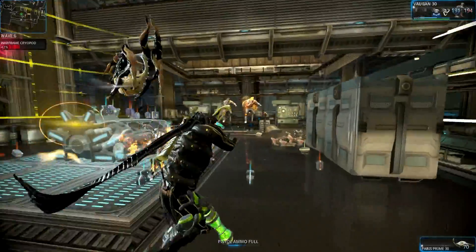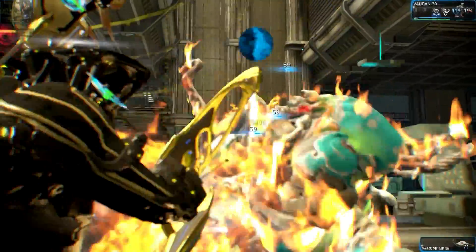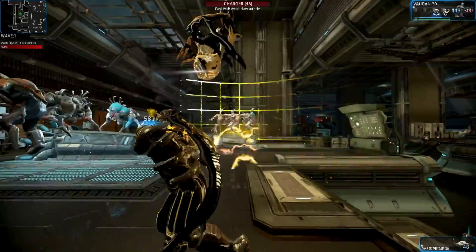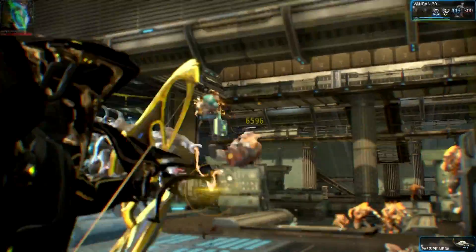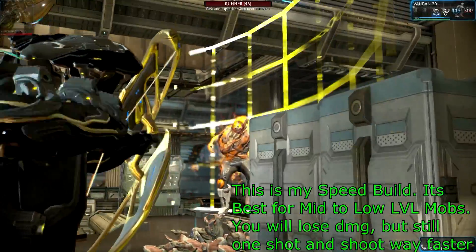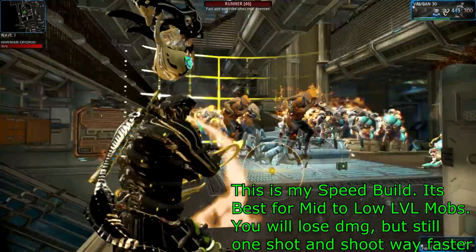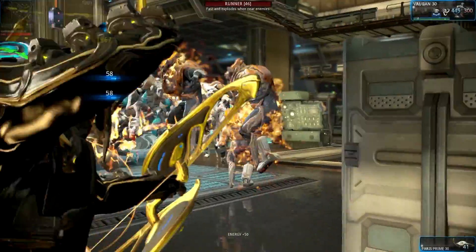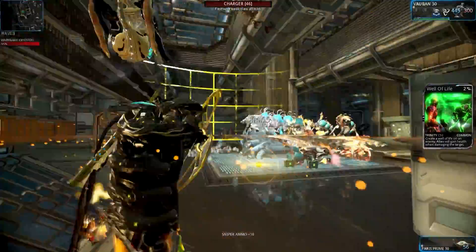Now moving on to my Shred build — it's a lot like my old 3 forma build except I don't use Hammershot anymore. I use an elemental mod because you do a few thousand more damage. Instead of using a Full Speed Trigger, even though it does give more fire rate, the extra 30% fire rate gives you a faster charge time — I use Full Shred instead. Puncture now works on all weapons, and unless you're doing Corpus or Grineer that are too spread out, you want Shred. It works great on Infested, Mobile Defense, Defense, Survival, and Vauban or other Warframes with powers that can control enemies.